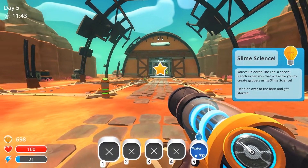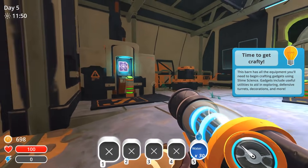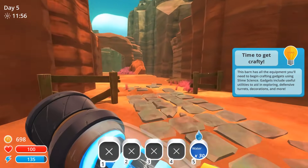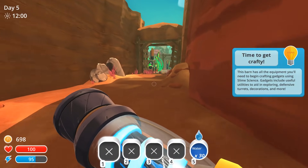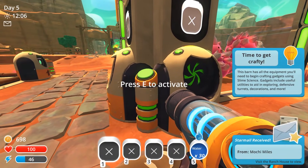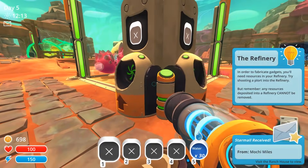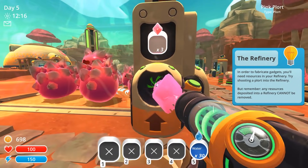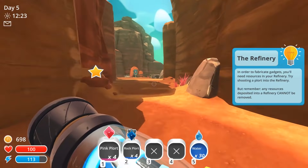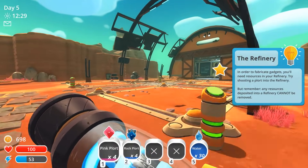And this is really where a huge chunk of the game opens up that you didn't have access to before. So let's go over here — it's time to get crafty. It's saying to use the refinery. In order to fabricate gadgets, you'll need resources in your refinery — try shooting a plort into the refinery. But remember, any resources deposited in the refinery cannot be removed. So now you're basically making the decision: do I want to be making money or do I want to be doing science?